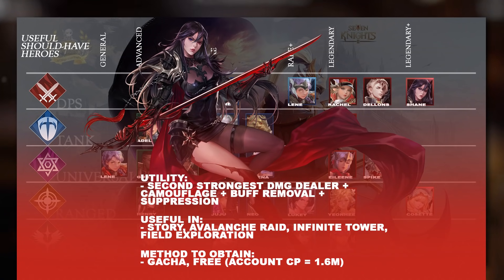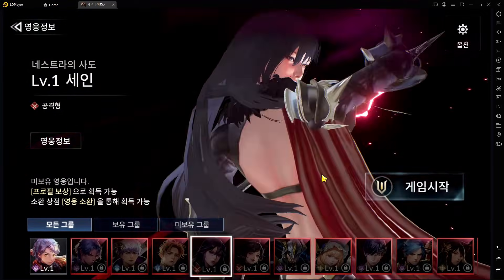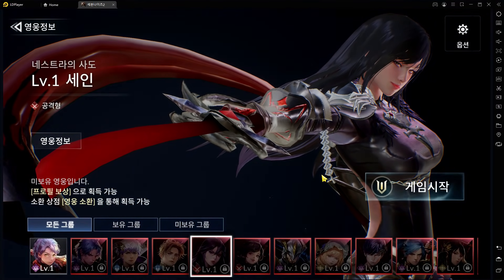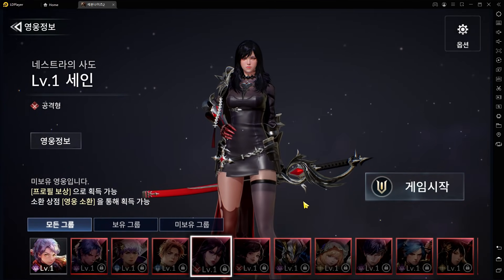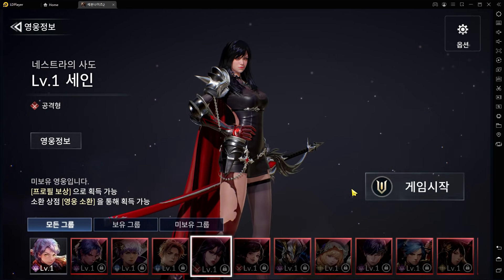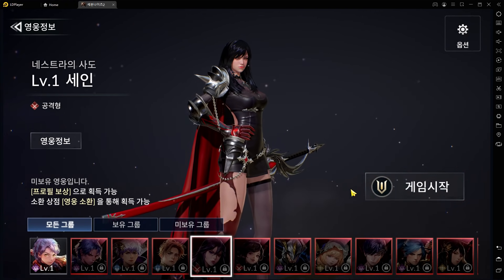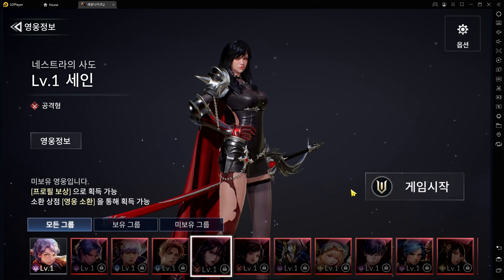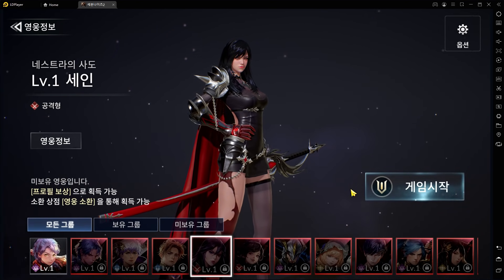Next we have Legendary Plus Shane — another version of Shane who is also very strong in damage dealing. She has a Camouflage effect so she cannot be targeted, a 100% chance to Stun, reduces enemy recovery, has buff removal, and a Suppression effect making her great in raids. More importantly, she is also a free hero obtained much later on — you won't have her at launch since you won't have 1.6 million CP from the start, but you will get her eventually. She'll definitely help you in many situations.